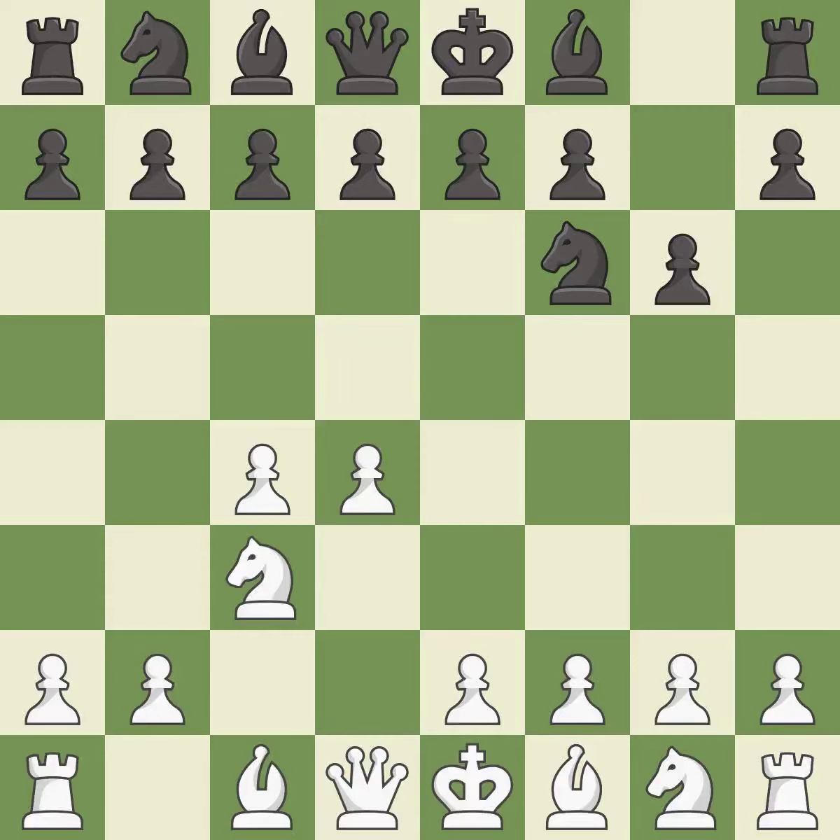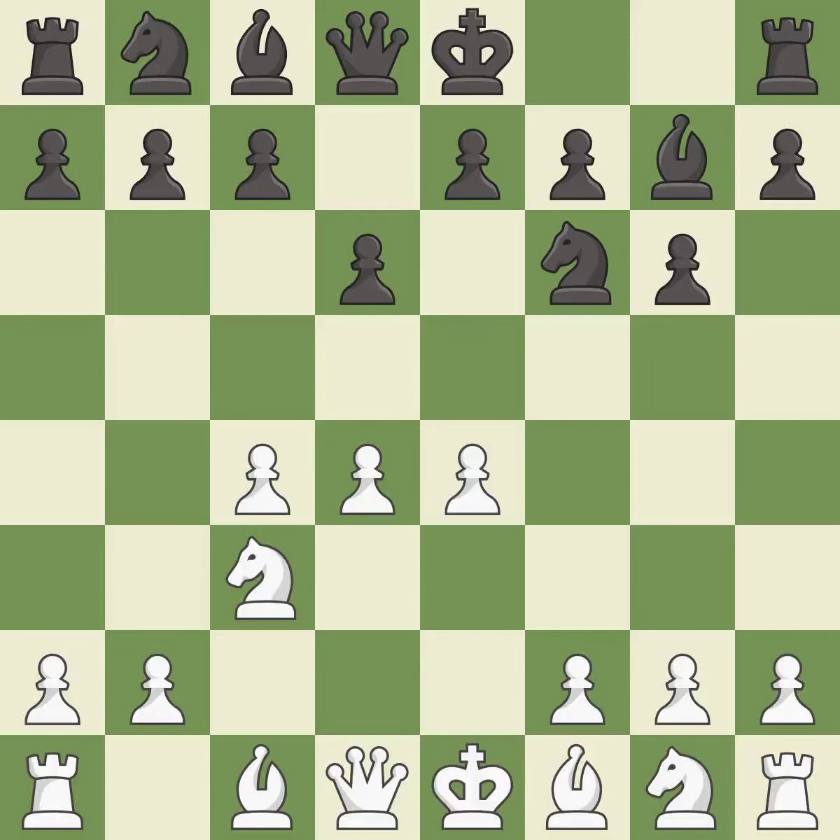Nc3 prepares the e2-e4 pawn push and helps control the d5 square. Bg7 puts the bishop on the long diagonal in a move called a fianchetto. e4 takes full control of the center. d6 controls the e5 square and allows the light-squared bishop to develop.